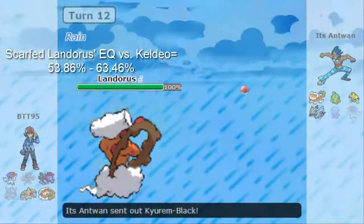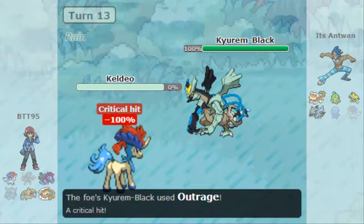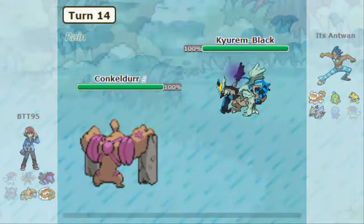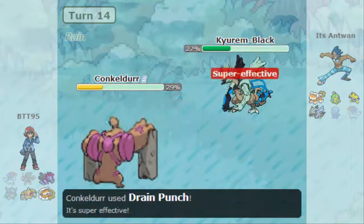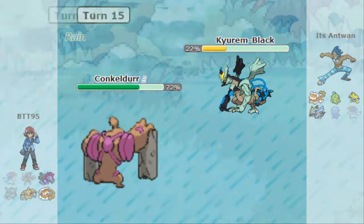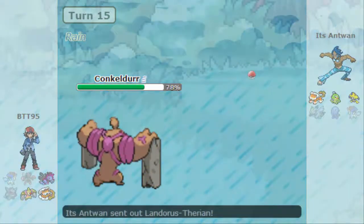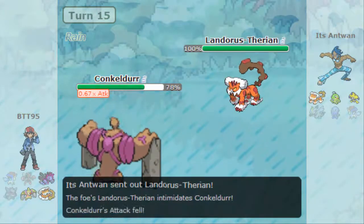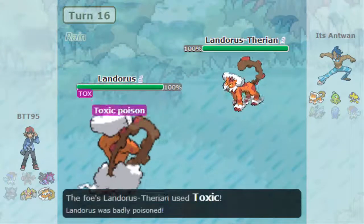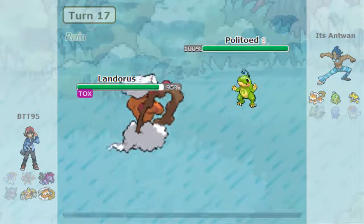I decided to sack Gengar because I really didn't see any other use for him. I go into Landorus — I'll post a calc because I think that was close to max damage — but I don't have many things to take an Outrage. I made a stupid play going into Keldeo; I think I was predicting the Ice Beam. I should have gone into Conkeldurr first for a safer play — I think I just wanted to take him out with a Drain Punch and Mach Punch combo.